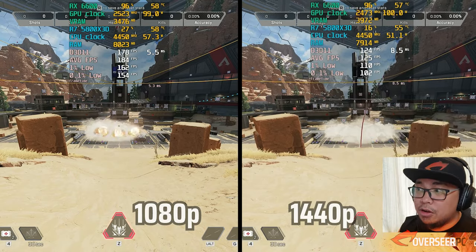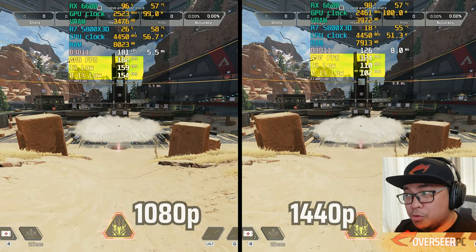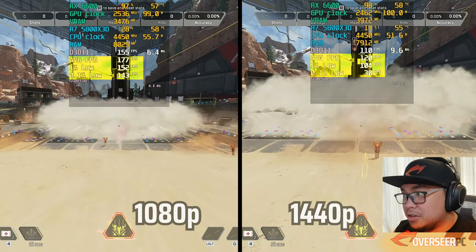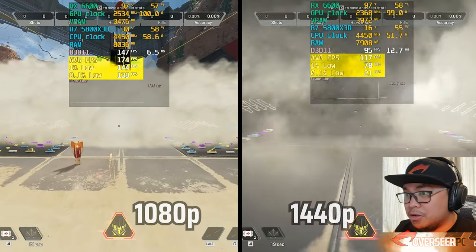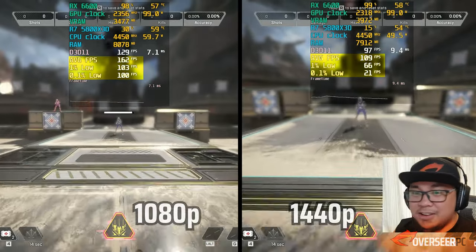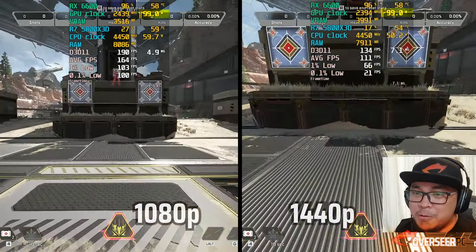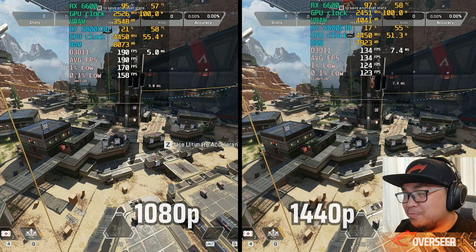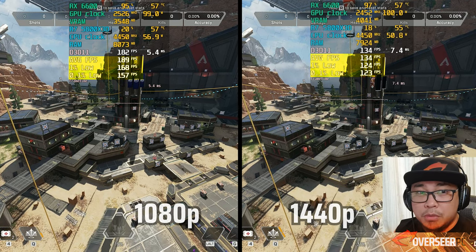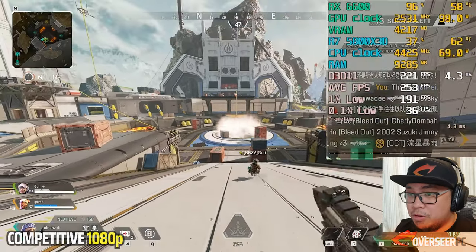Let's go with Apex Legends. There's a clear difference between 1080p and 1440p right off the bat — 1440p is just terrible. The 0.1% and 1% lows are really bad. GPU is maxed out and power is at 100 watts, but the lows are pretty bad. On static shots it's not as bad, and we still get a lot of FPS on native 1080p compared to 1440p.